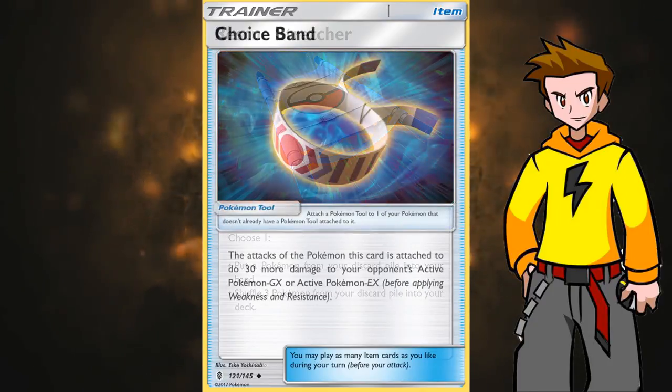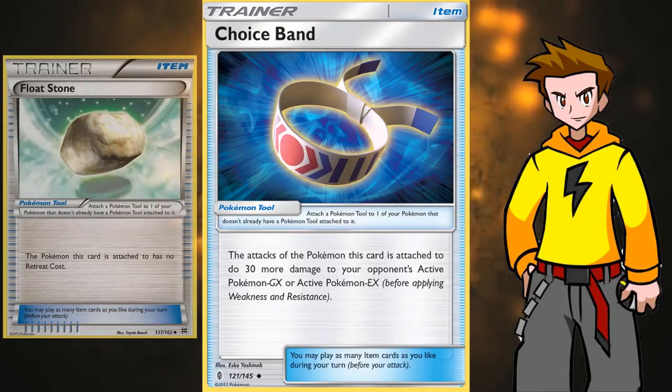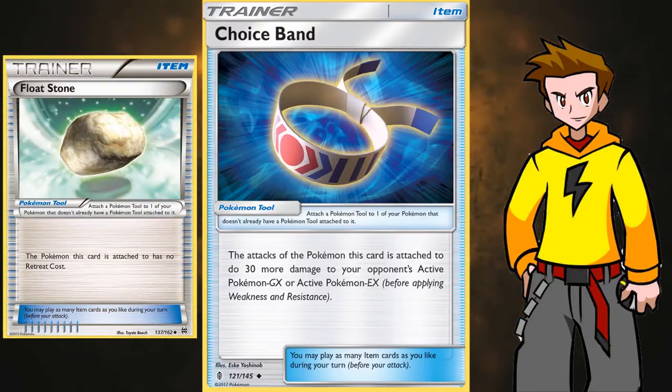To finish off the items, I'd definitely run three Choice Bands — otherwise you don't hit the numbers to one-shot EXs or GXs. And two Float Stones for free retreat. Attach the Float Stone to Zoroark and you can always get out of the active position. But be careful of Field Blower, so attach it at the right time.